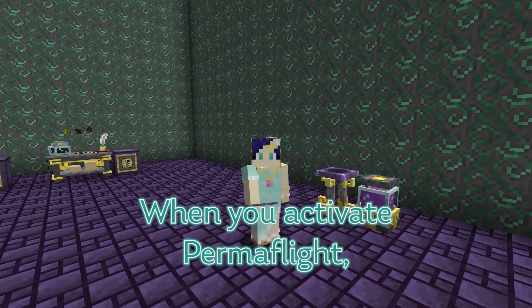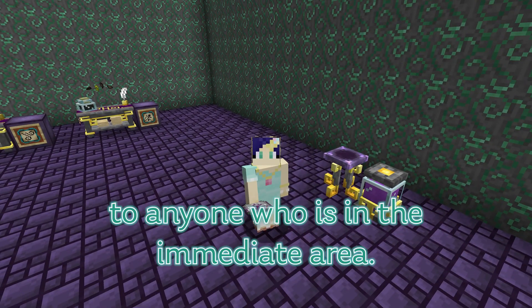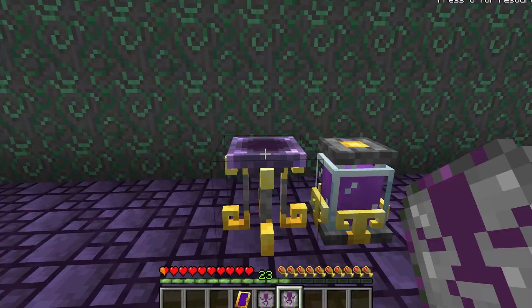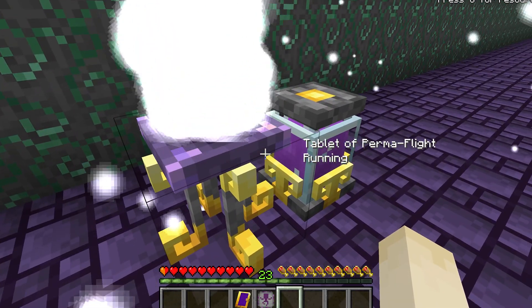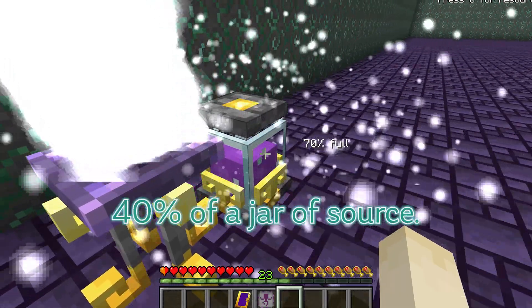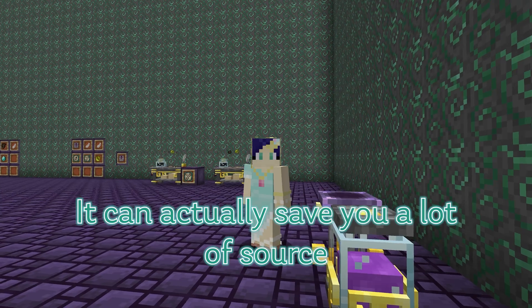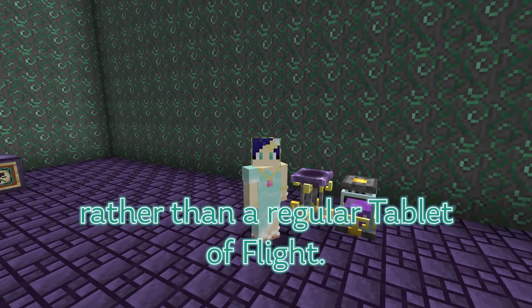When you activate Permaflight, it runs the Ritual once and applies it to anyone who is in the immediate area. So if you have a team of people that you'd like to have Permaflight, make sure they're all with you when you do it. Permaflight uses 40% of a Jar of Source, and stays applied until you die. It can actually save you a lot of Source to use Permaflight rather than a regular Tablet of Flight.